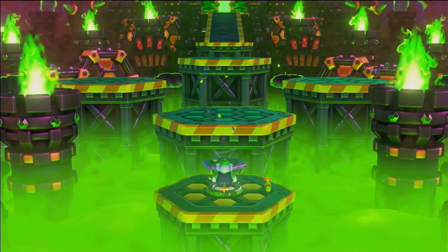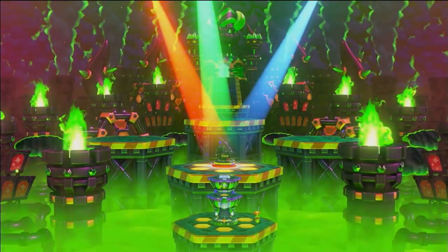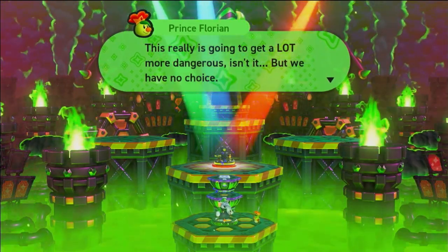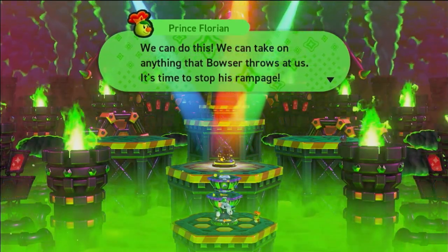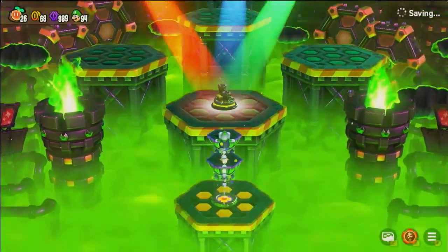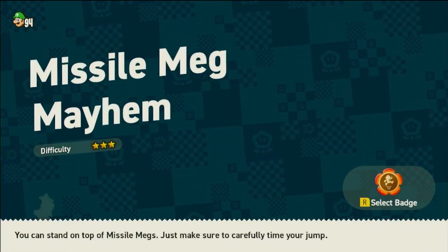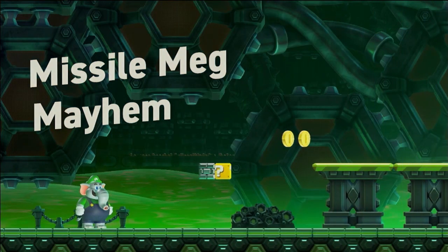Bowser: 'Let your missile mags get out there and show them how dangerous a shadow can be!' I like how he turned into Kermit the Frog at the end — that really hurts my voice doing the Bowser thing. Bowser's an awesome dude. This is getting a lot more dangerous, but we have no choice — we can take on anything Bowser throws at us! Time to stop this rampage. All right, first level: Missile Mag Mayhem! This is the last level we saw in the trailer that we haven't played yet.